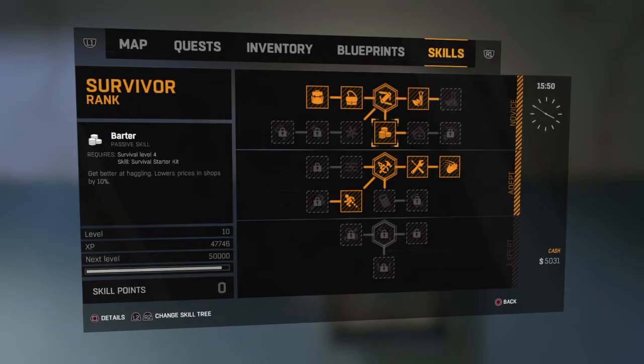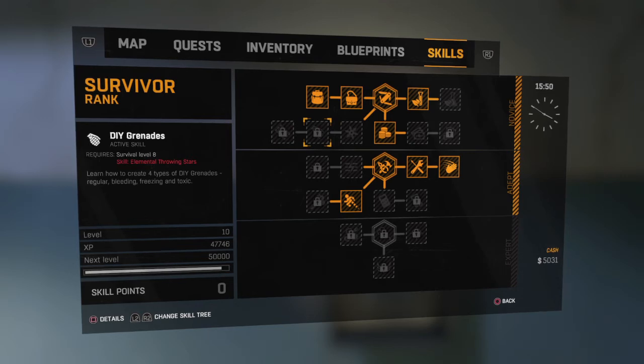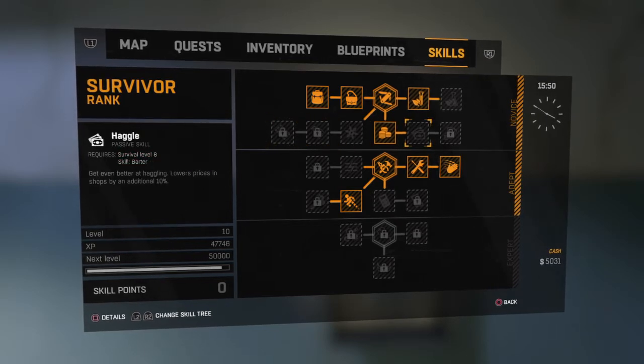Then lower prices by 10%. Elemental throwing stars, DIY grenades, can throw grenades, trap bombs — draw infected and detonate with three additional effects. Then there's haggle, barter — pretty much the same thing called a different name.